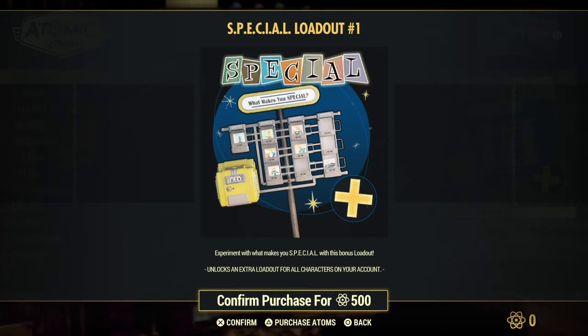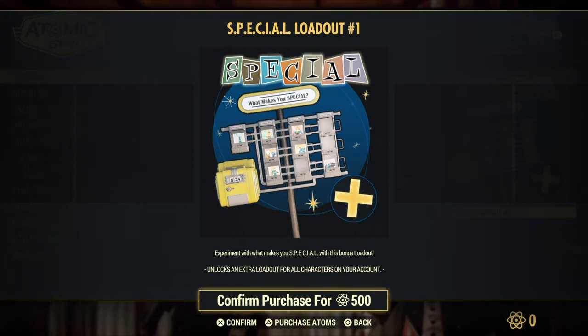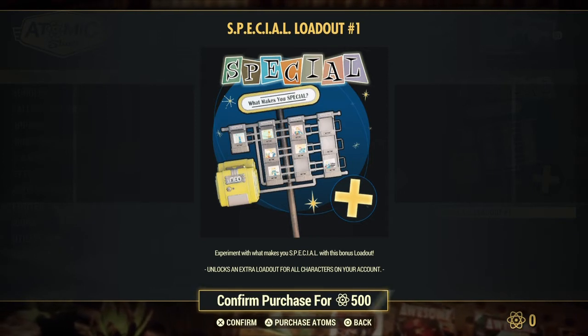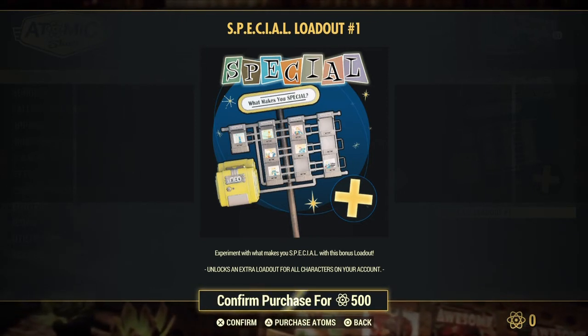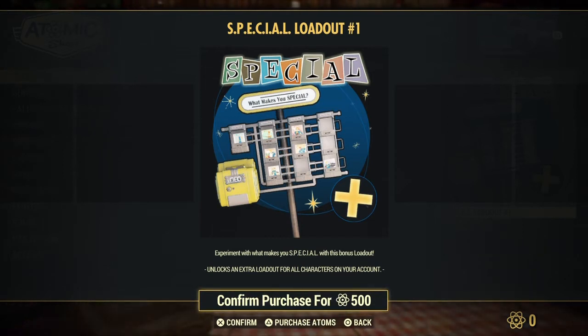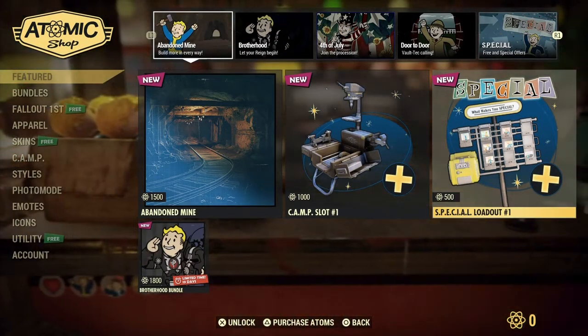Special — experiment with what makes you special with this bonus loadout. They gave us another loadout in what makes you special, but you have to buy it. I wouldn't mind that, because sometimes I just want to build things and I'm changing out my perks. Other times I want to go gather stuff. You can build a fighting build, a farming build, all that.